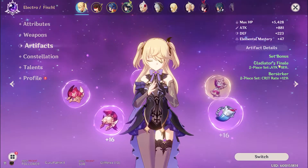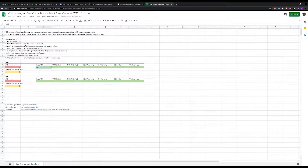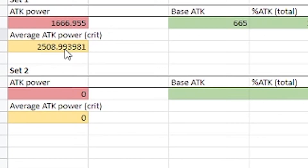Once you've got all your totals, add them into your copy of the calculator and you should get two numbers. The red number is your attack power, the yellow number is your attack power modified for the average damage based on your crit rate and crit damage. If you want to compare two sets of gear, just repeat the process in the second table. You'll know from the last video that the higher the attack power, the more damage you're going to get.